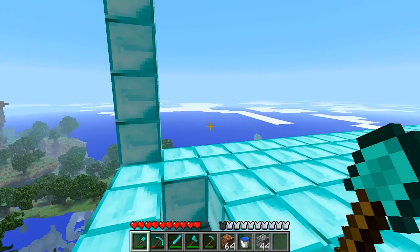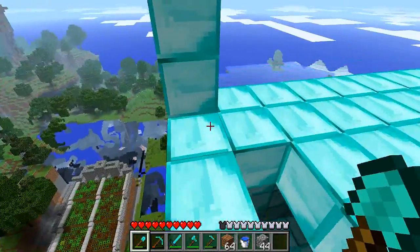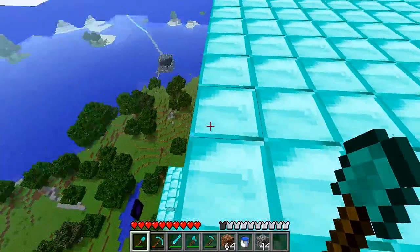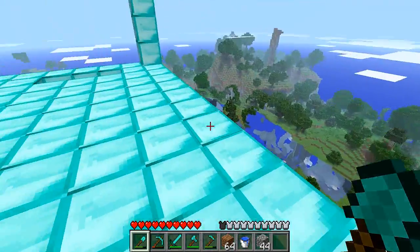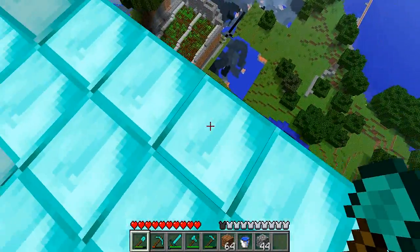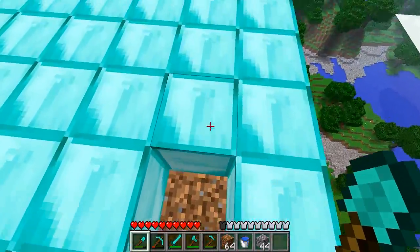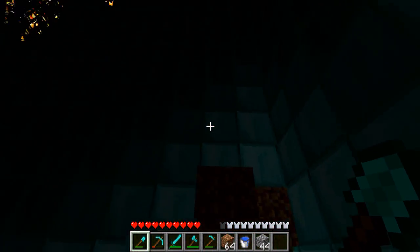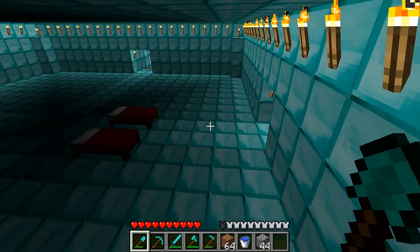Up here I can see everything — clearly not everything is loaded yet. To my left is a little safe base which I'll show later, and down there is my automatic open wheat field, which is actually about my fifth one I've made, but I'm only showing you about three.